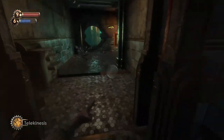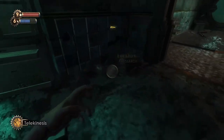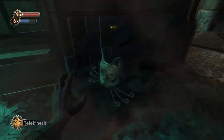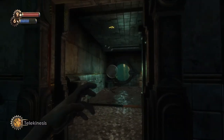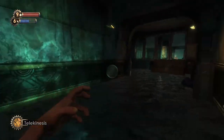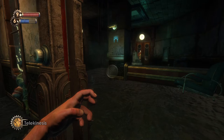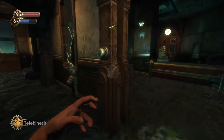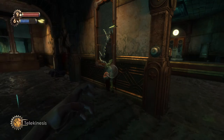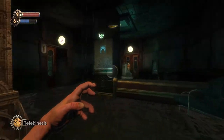You just want to get rid of all the bodies and lockboxes you've already searched — it makes your life a lot easier. As I said, you'll need Electro Bolt, Incinerate, and Telekinesis: Electro Bolt to electrify the water, Incinerate to get access to Telekinesis, and Telekinesis to pull the key off the wall to gain access to this room.